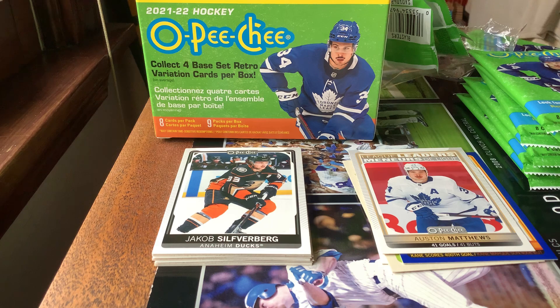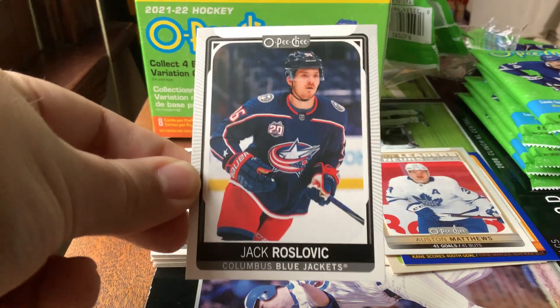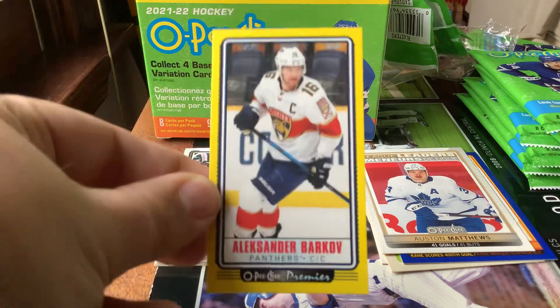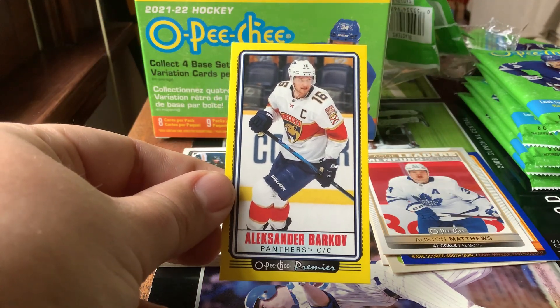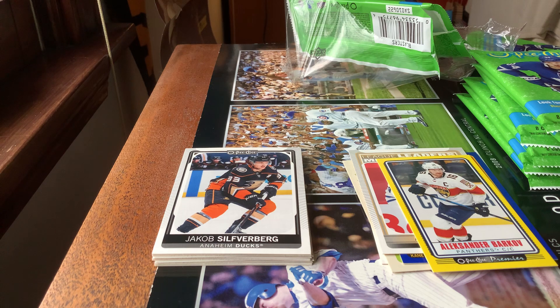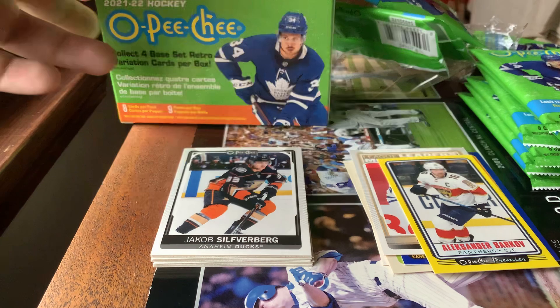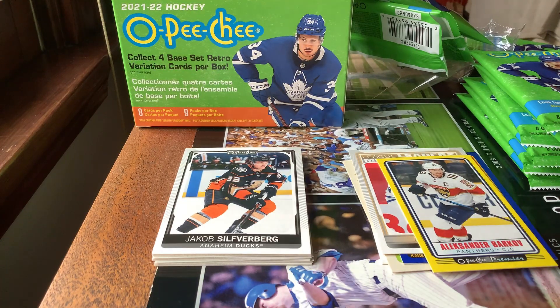Pack number three: Jack Roslovic, Carey Price. We have a yellow parallel of Alexander Barkov — I believe that's the yellow border parallel of the OPG Premiere Tallboys insert set. I didn't get one of those in the fat packs earlier in the week, if you saw my video. Next: Kyle Clifford, Steven Stamkos, Charlie McAvoy, and Eric Robinson to finish off that pack. So far so good.